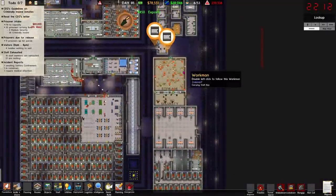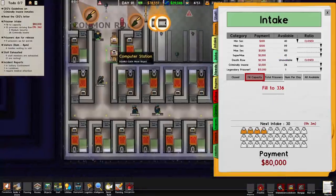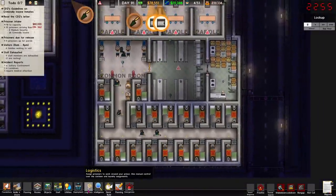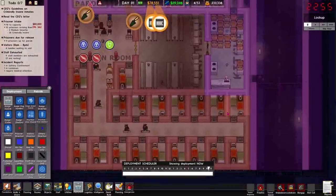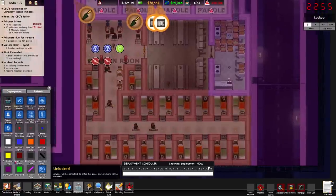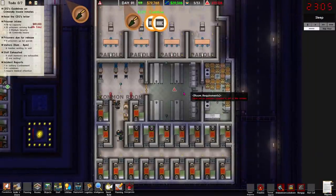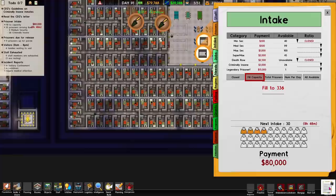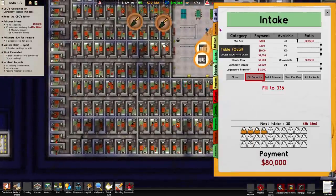I don't know why they're not sending supermax prisoners. How have I done that wrong? It worked fine yesterday. Am I going crazy? We got cells for them — why are we not allowed supermax? We've got cells, we've got a canteen. I don't understand.